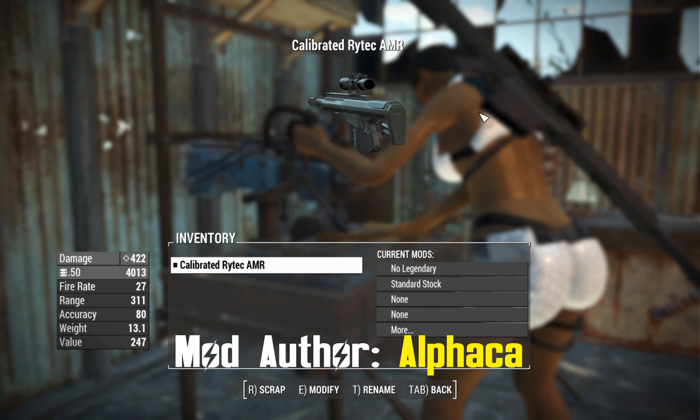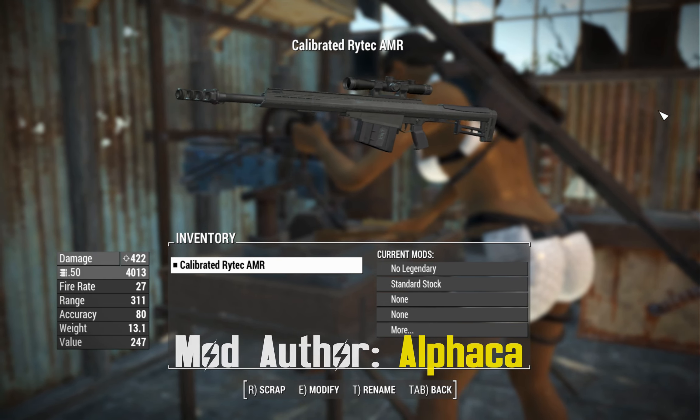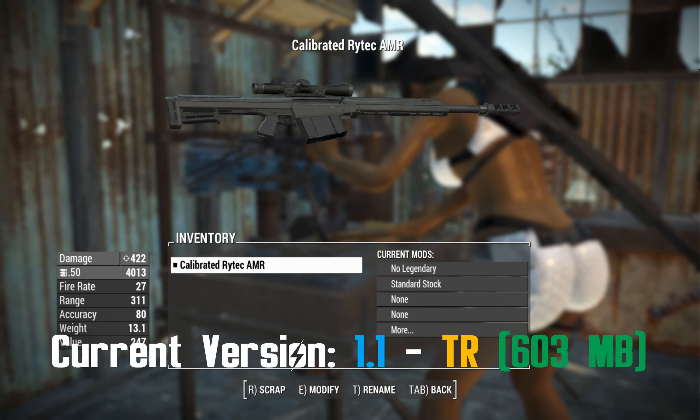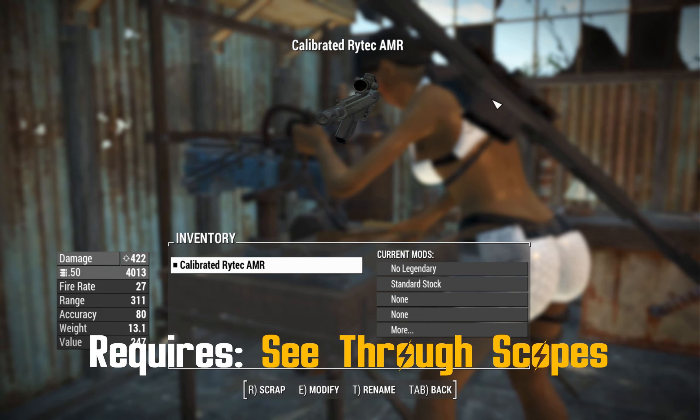G'day, this is Captain Ubin, this is the Rytec AMR. This is a weapon that has been ported from Call of Duty Modern Warfare 2019, supplemented by additional optics that have been ported from Call of Duty Modern Warfare 2022.